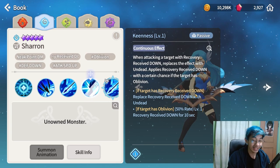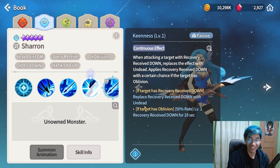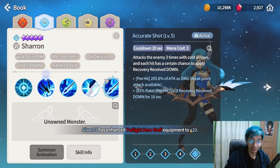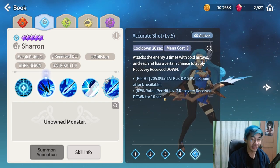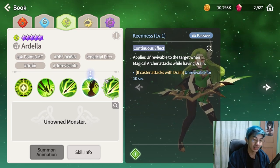If the target has recovery received down, you can actually replace it with undead — that's so good. So if you land skill 1, you get to replace the debuff with undead. The wind monster, Ardella, looks okay but not quite as good as the water one.